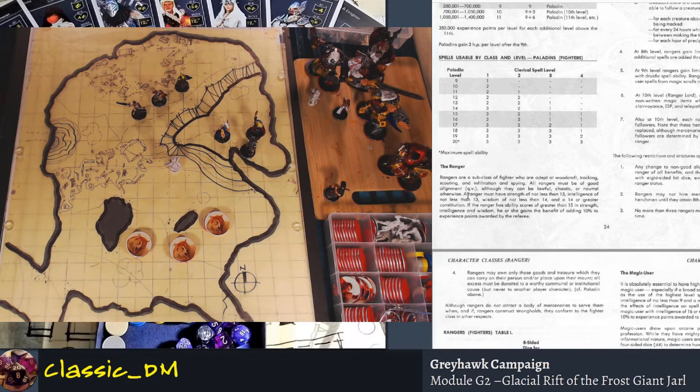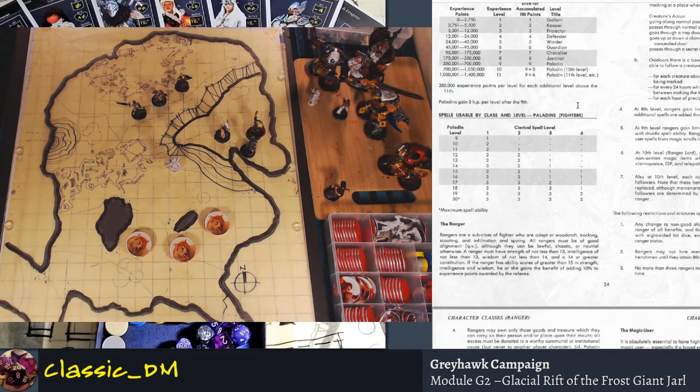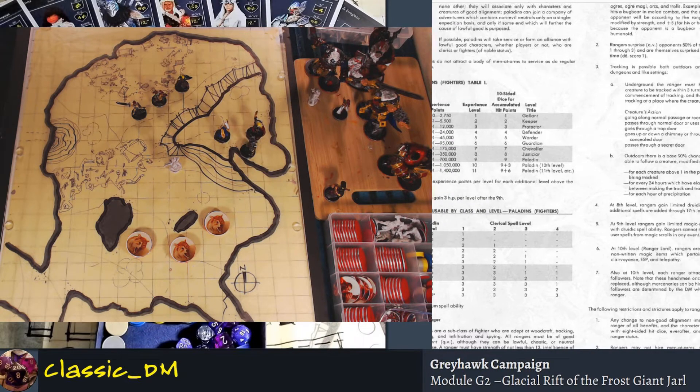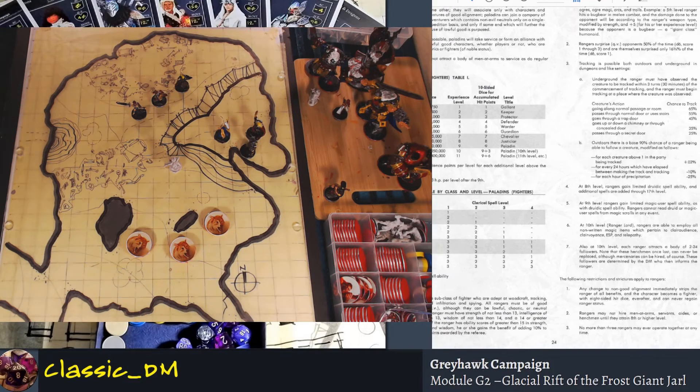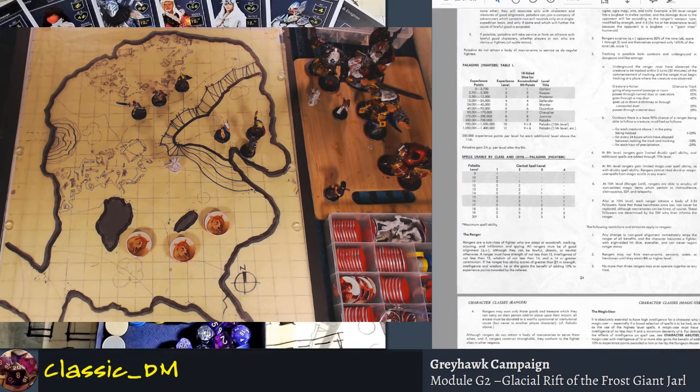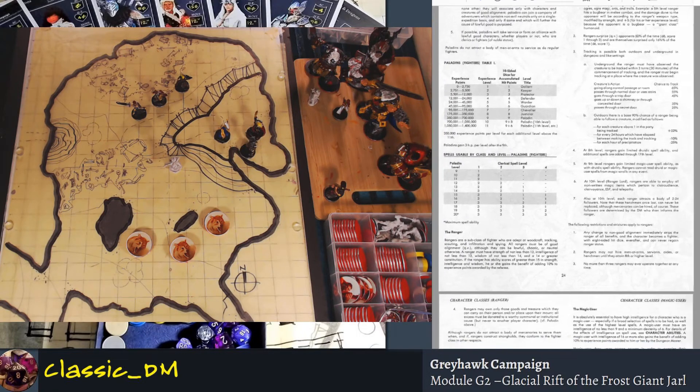Remember, in 1st Edition these rules restrict what alignment you can be, what races you can be, and what stats you need. When you have a strength higher than the requirement — in this case, strength not less than 13 — if you have 15 strength, intelligence, and wisdom, you get a benefit adding 10% experience awarded by the referee. Most DMs like to award experience based on how well they play and what they do, rather than just statistics on a character sheet.